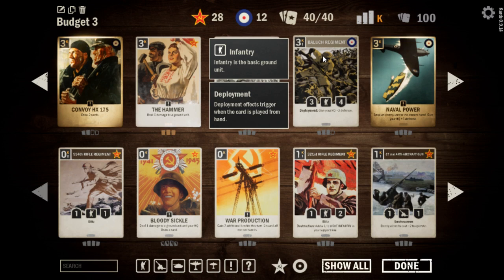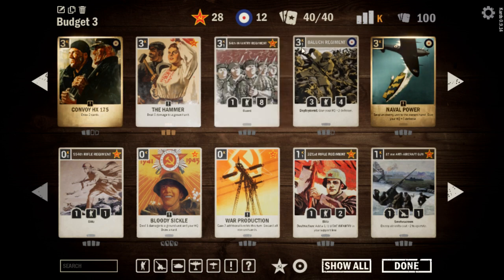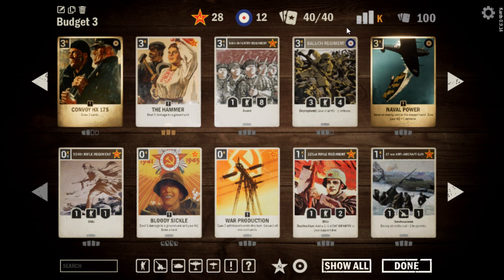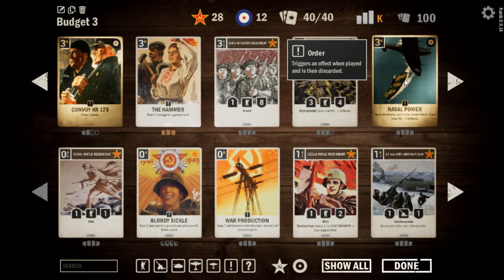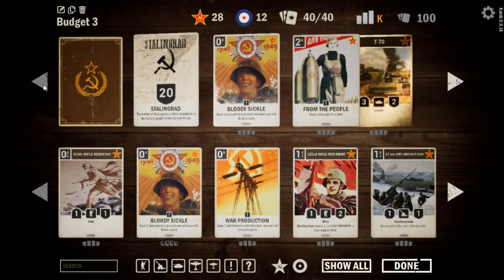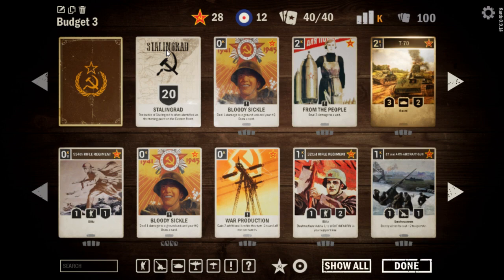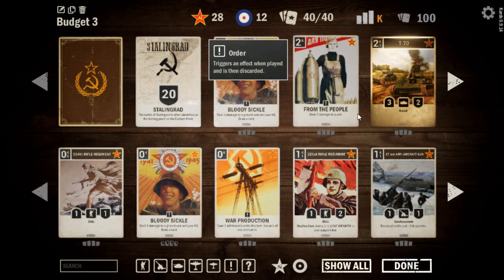The Balook Regiment is a really good body — 3-4 for only three deploy and one to operate — and the HQ boost is actually very important. We're running into a lot of burn lately. Naval Power might be one of the best British cards there is, especially at the standard level, so I highly recommend crafting those up. That's just our budget deck for this week — Budget 3. No crazy names this week. Just plain and simple.